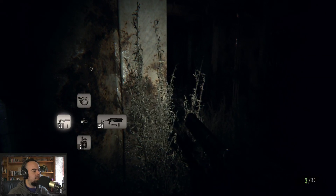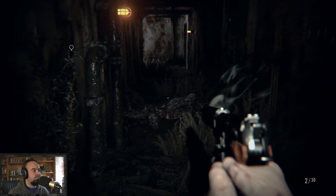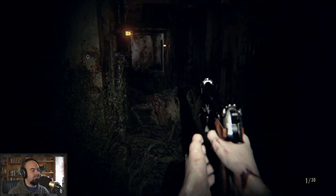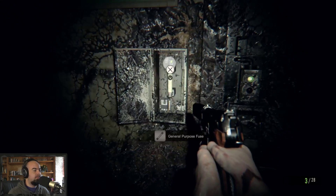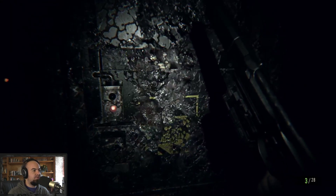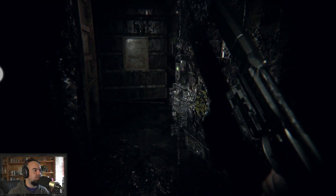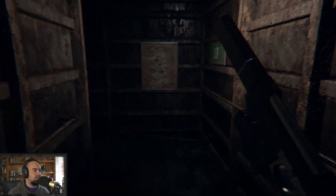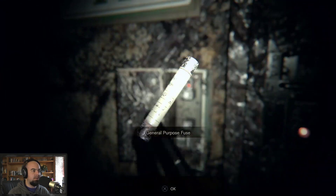Okay, it's a walker — pistols, get on those. There's a fuse actually. This is the fuse I think — this is just for the stairway, right? Yeah, we can actually grab that.